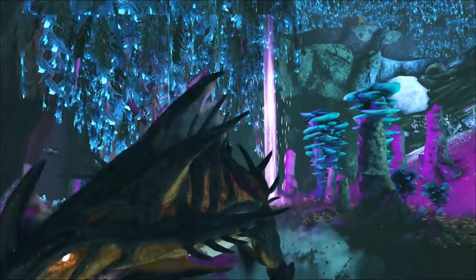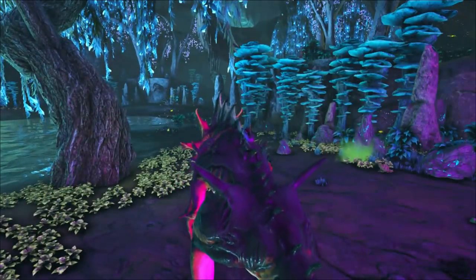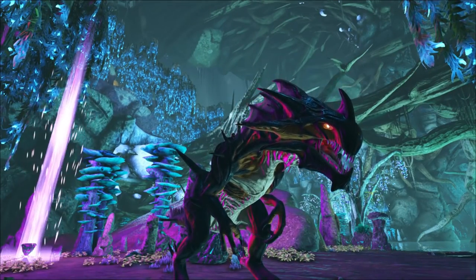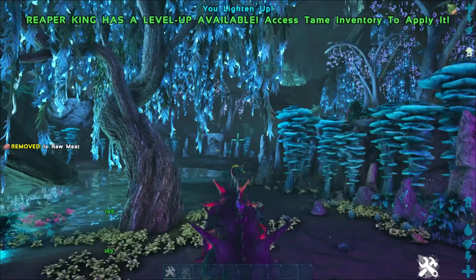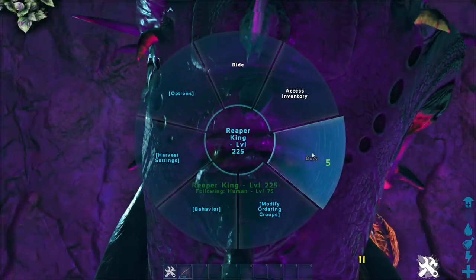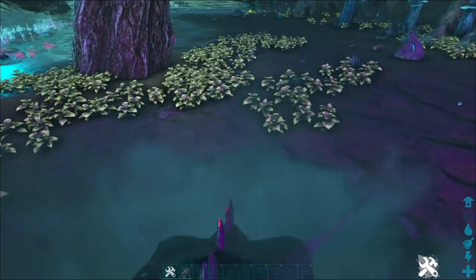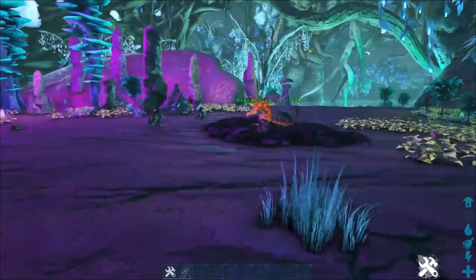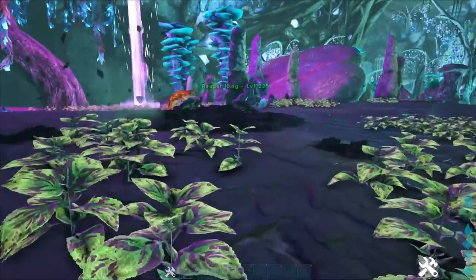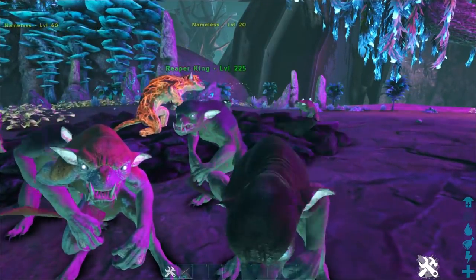He's got two more attacks: the tail shooting attack and the spin attack. The spin attack is great for knocking away everything — if you're annoyed at stuff you can knock them off cliffs. You can also hide items in him: hold on to him and you can actually bury him underground and store items on him, preventing players from taking your loot. Players can find your Reaper King burrows using Diplodocuses or Dire Wolves, but it's a great way to hide certain loot.